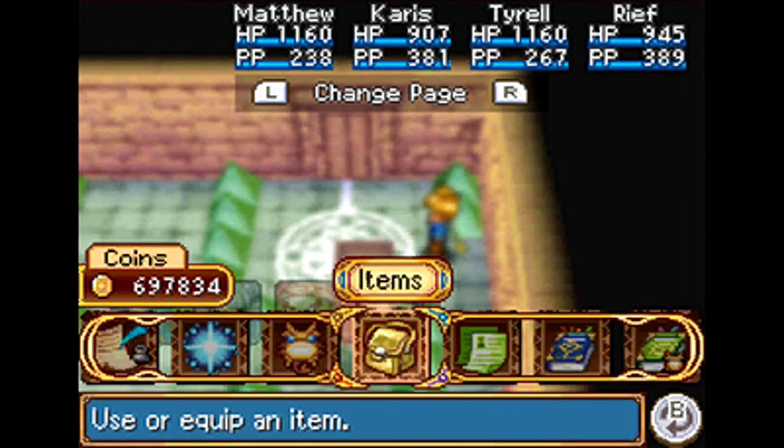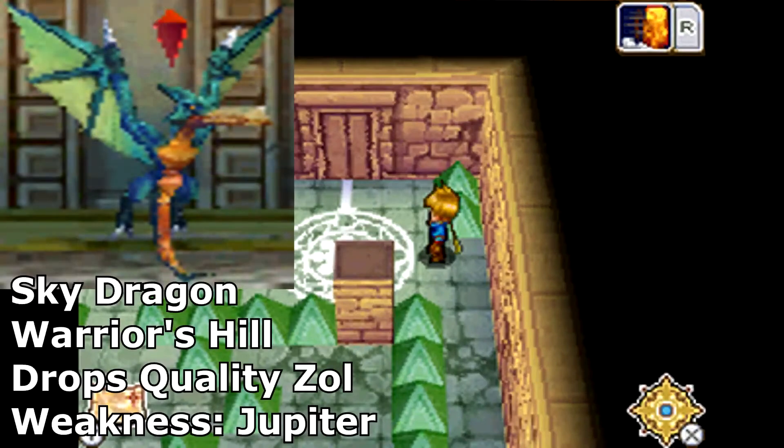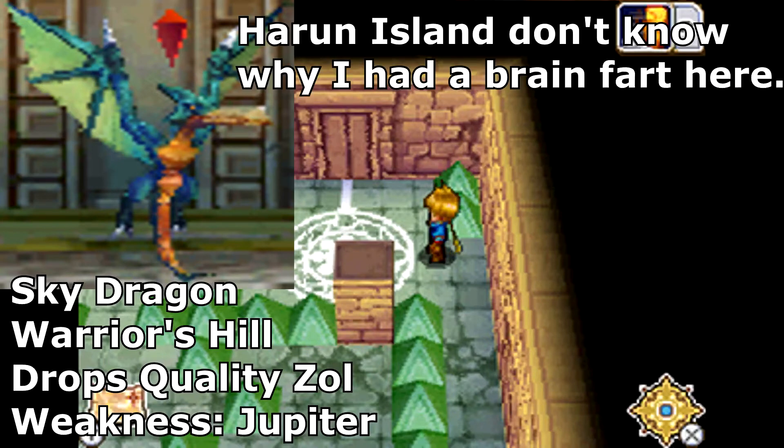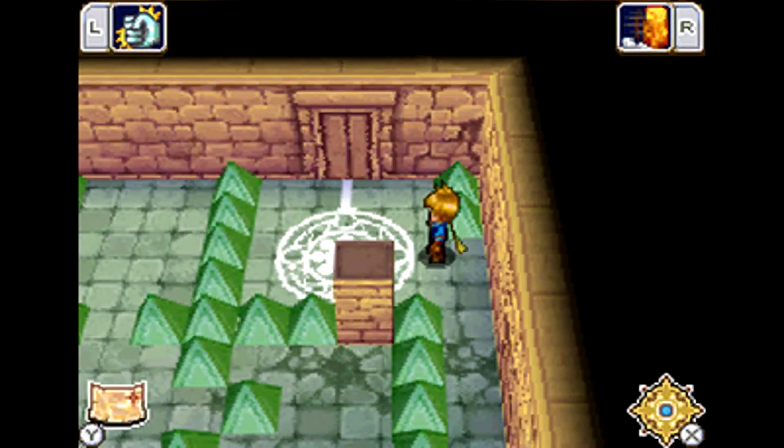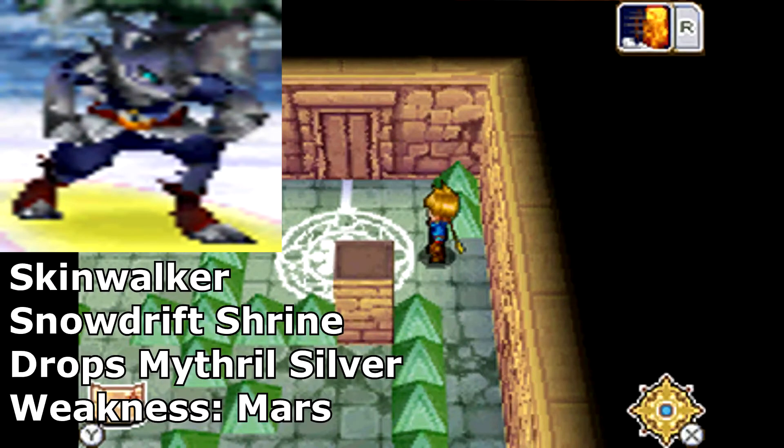You can get Quality Zol from Sky Dragons at Warrior's Hill - they're weak to Jupiter Genies, so if you kill them with a Jupiter Genie you have a chance to drop some Quality Zol. Mithril Silver is dropped by Skinwalkers at Snowdrift Shrine - they're weak to Mars Genie, so if you kill them with a Mars Genie you get a chance to drop it.